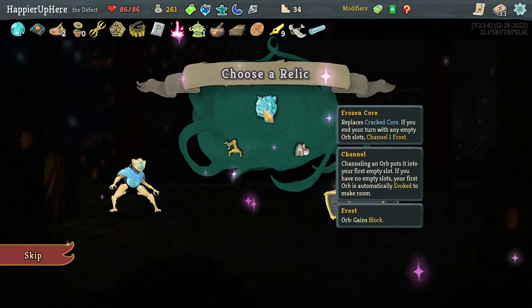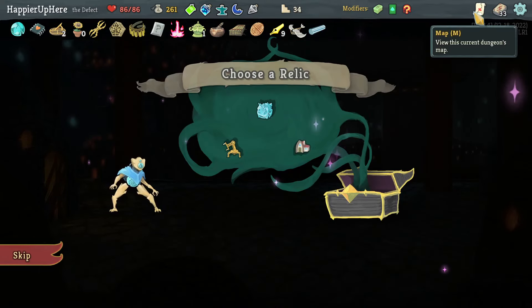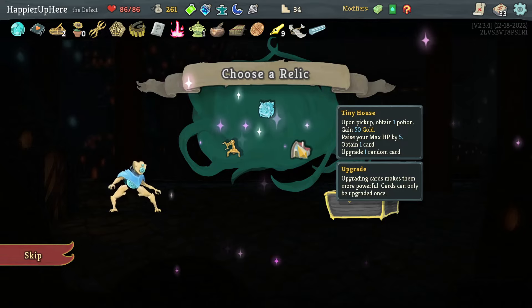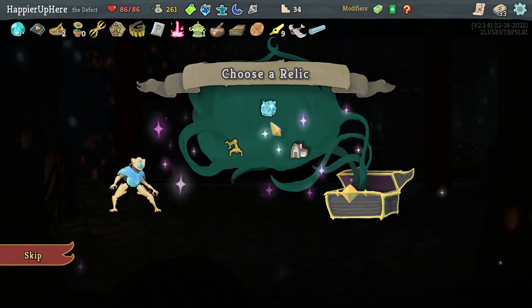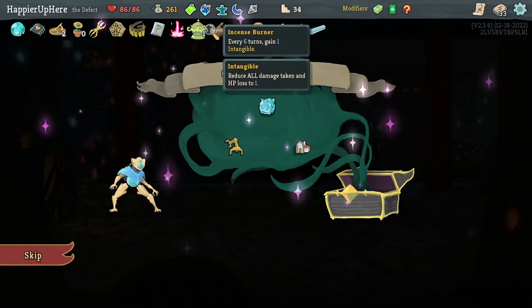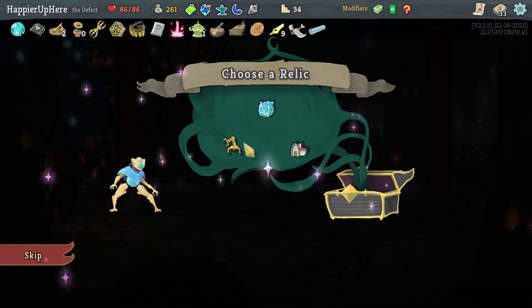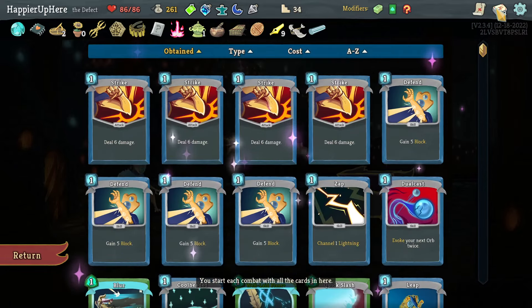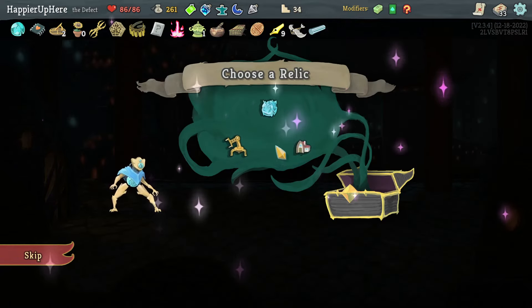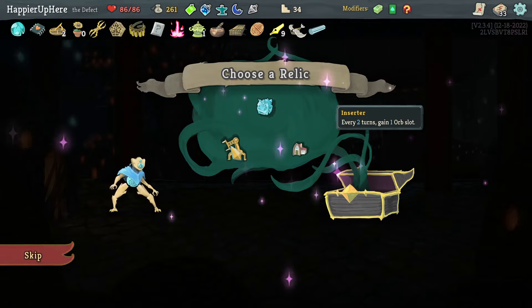Frozen Core is interesting but not super necessary. I don't rely on evoking my orbs too much, so Inserter might be nice. I have extra energy. Tiny House will give max HP and I already got max HP from the Singing Bowl, so the only thing that will possibly translate to two points is this. I think I'll take the Inserter — it might help me perfect things. Every two turns I gain one orb slot.